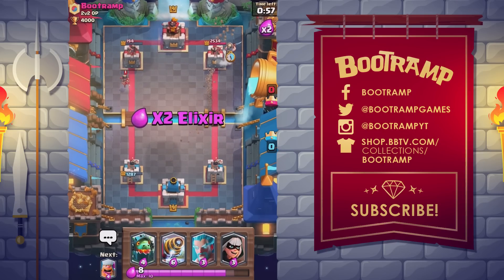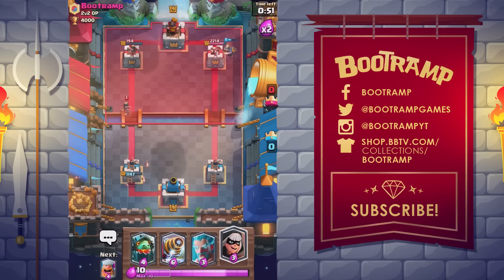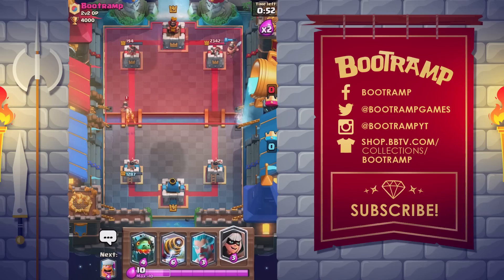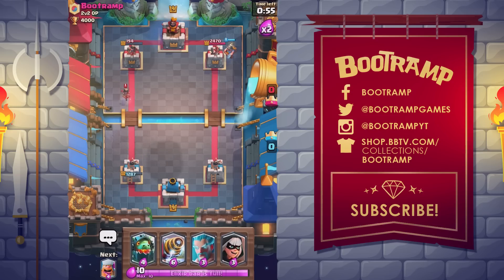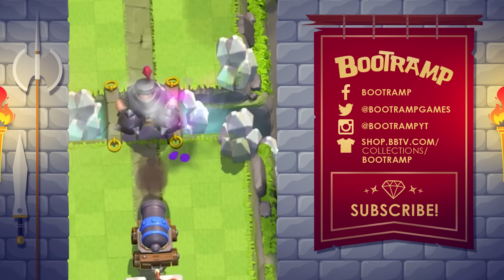Number 6: the legendary Miner. The Miner is unlocked from Builder's Workshop arena 6 or a legendary chest. He's a single-target melee troop with both moderate hit points and damage. A Miner card costs three elixir to deploy. The Miner is the only troop that can be deployed anywhere on the arena.